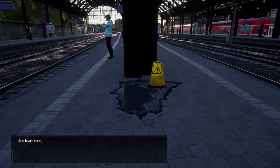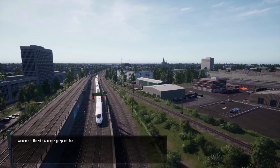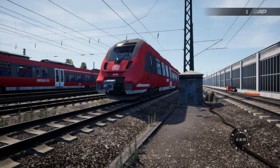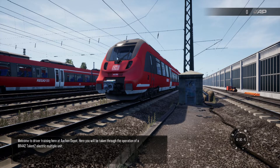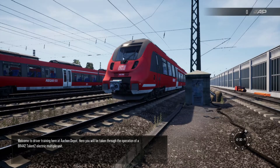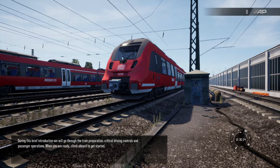Welcome to the Köln-Aachen high-speed line. Welcome to driver training here at Aachen depot. Here you will be taken through the operation of a BR442 Talent 2 electric multiple unit. During this brief introduction we will go through the train preparation, critical driving controls, and passenger operations. When you are ready, climb aboard to get started.